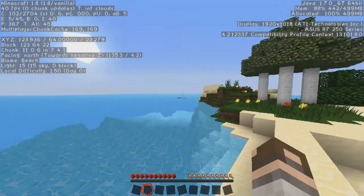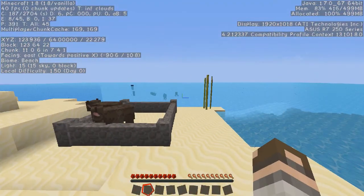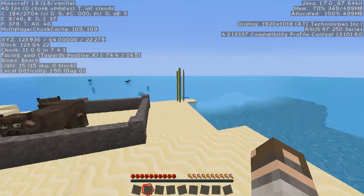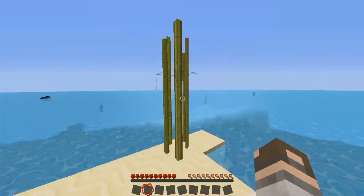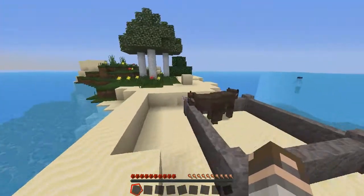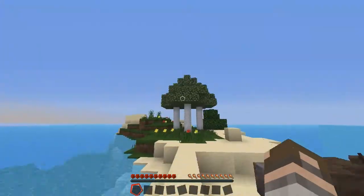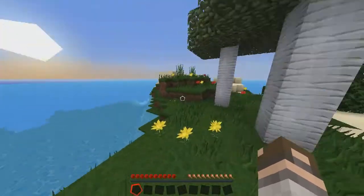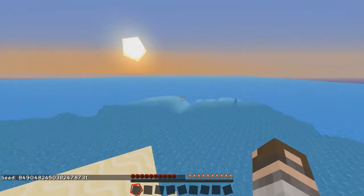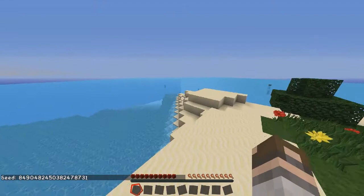Oh, I haven't seen this yet. This is wicked. You can even see what graphics card I've got up here. That's pretty cool. Basically I've got the sugar cane just so I can make books, and I can use the leather to make books and everything. This is actually a seed that I got off the internet if you want to grab it. I think there was a minus but for some reason it got rid of it.